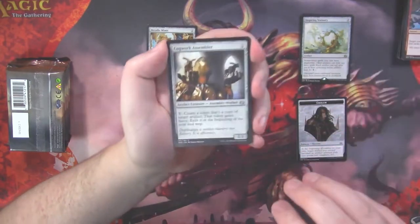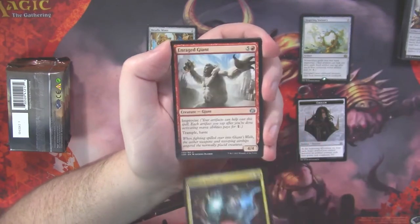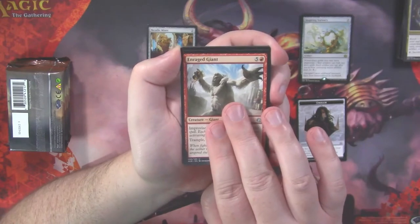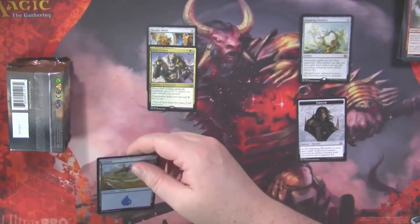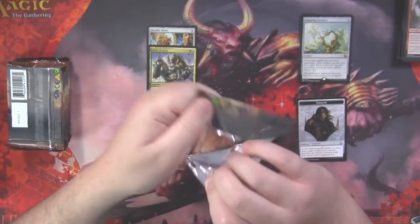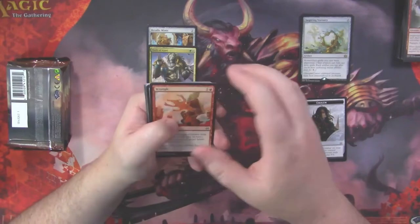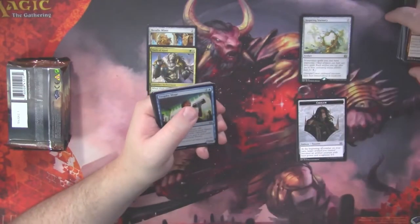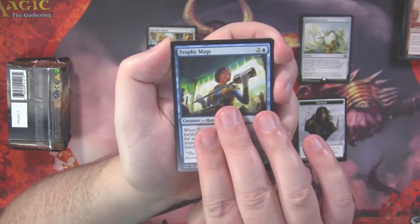No foil again. Cogwork Assembler, Hidden Stockpile — this was a cool card that got played quite a bit in Standard. Enraged Giant, and Oath of Ajani as our rare. The Oath that showed up a little bit late to the party. I guess the latest one though was Liliana — Liliana's Oath was in Amonkhet, wasn't it?